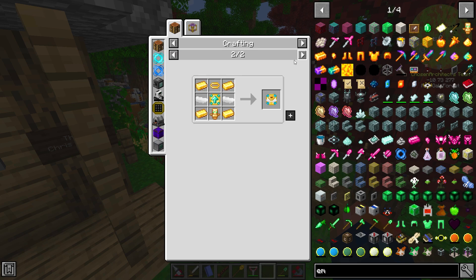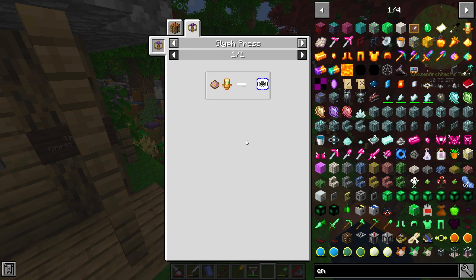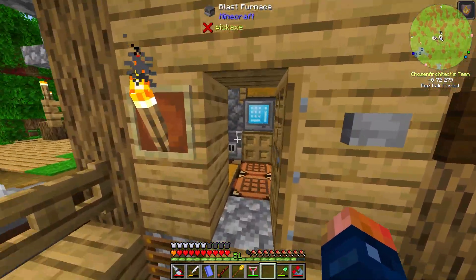I have no idea if that prevents the wanderer from showing up, but yeah it's used in a lot of cool stuff. We can summon Vex by using this thing, so it is something I definitely want to keep around.